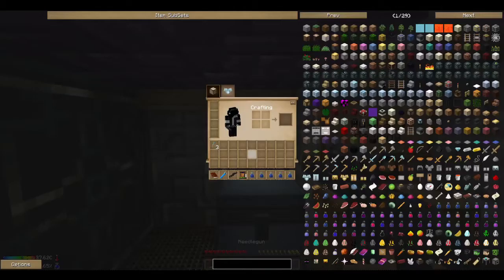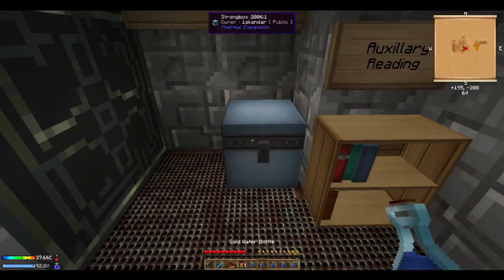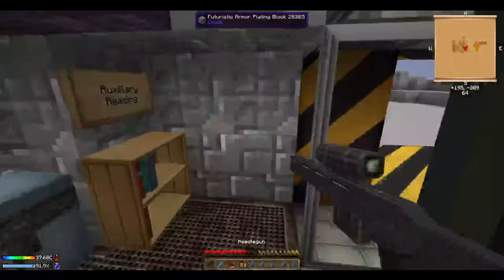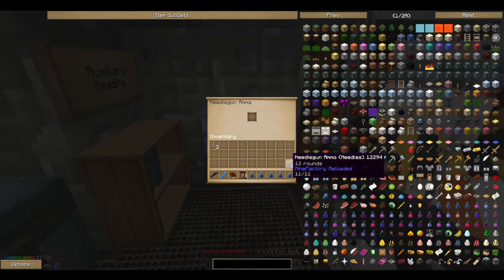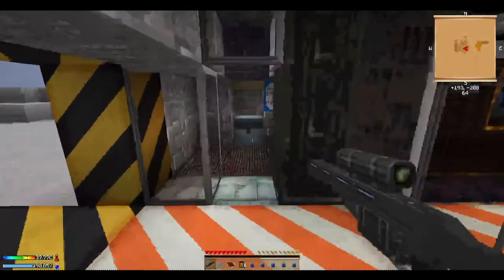You have a needle gun right here. You can shoot stuff with this, just in case of nighttime. To load up the needle gun, all you have to do is right click and then put one in there. And as long as you have these in your inventory, it will keep reloading by itself.